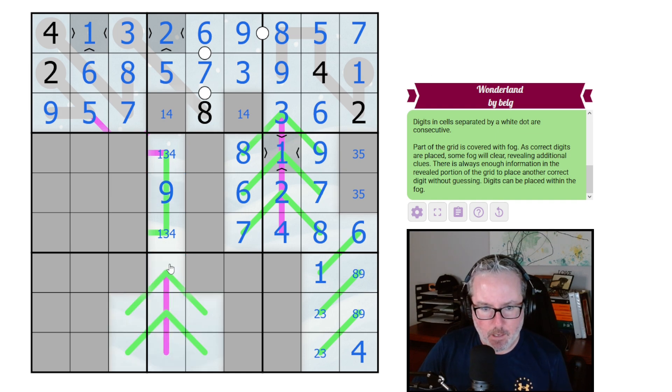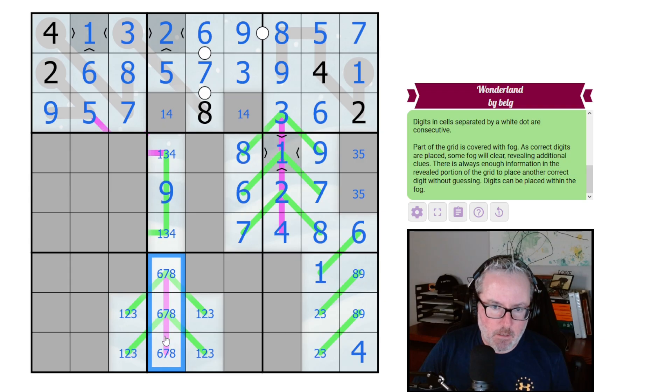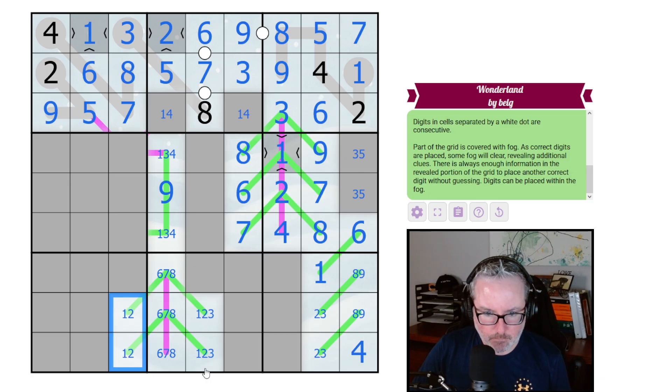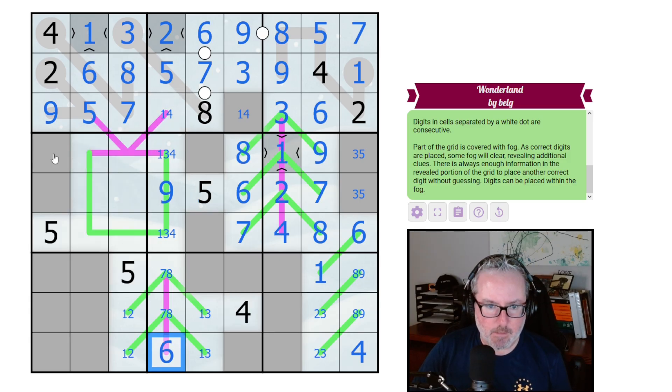That gives us more trees! We can tell these guys are six, seven, and eight. That's going to tell us these guys are ones, twos, threes, and fours — and none of you are fours, and none of you are threes. We have one-two-three trips going along here. There's a two because of this region, so these can't have twos, making this a one-three pair. That means one of these two has to be the eight, and one of these has to be a two, leaving one of these as the remaining seven. This is a seven-eight, this is the six.